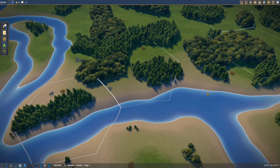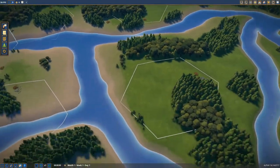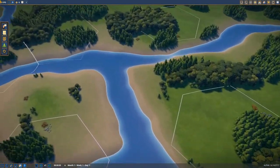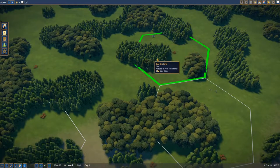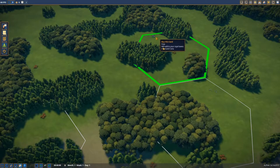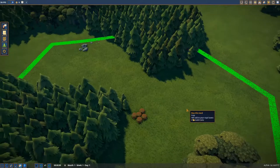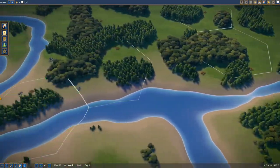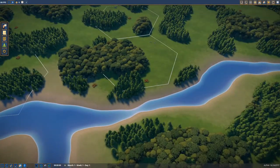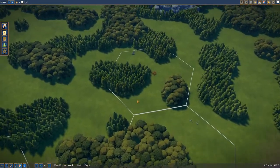First things first, we need a starting area. You can see all these cute hexagons — those are the starting positions that are available. All starting positions need wood, berries, and stone. This area could be a good starting area. But I'd like to be close to the river, because in the river there's some fish swimming around and I want to play with that.